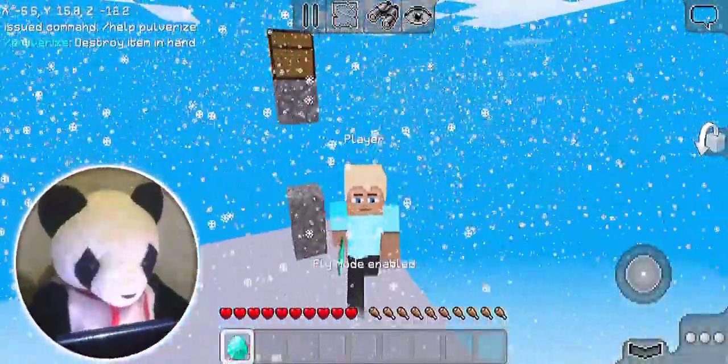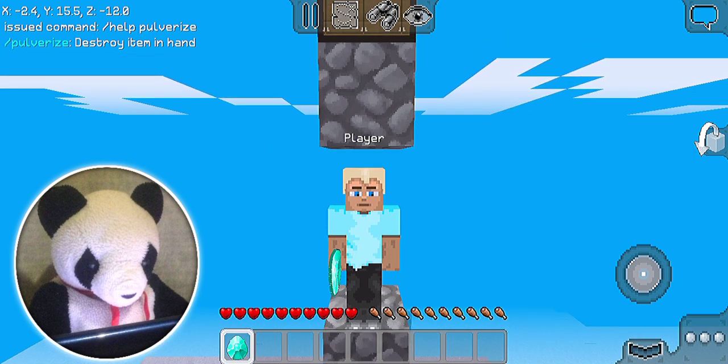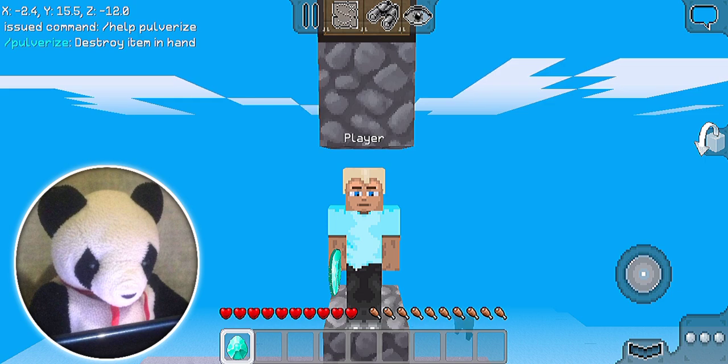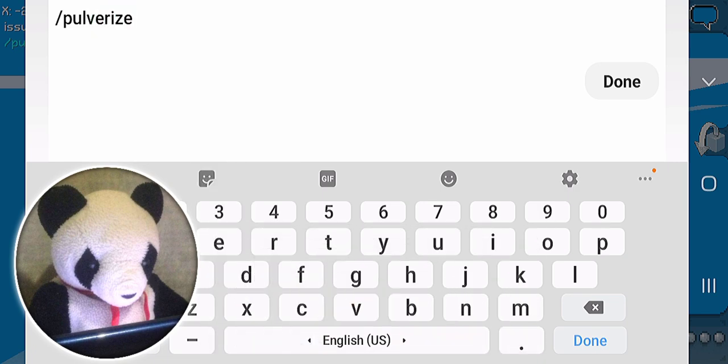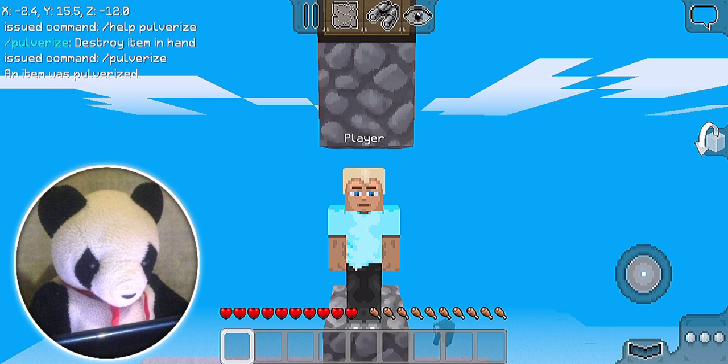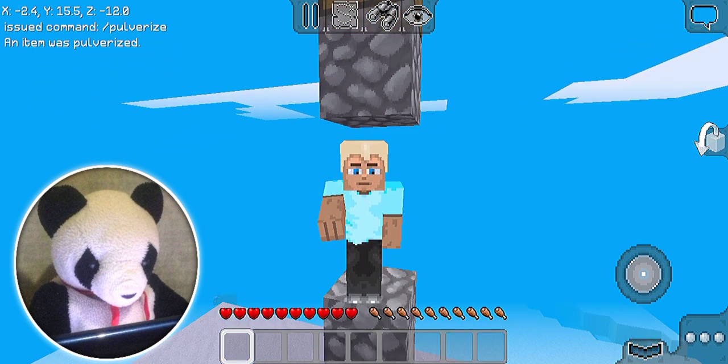Pulverize is like destroying an item in hand — make it disappear. This only works on yourself; you cannot pulverize another player's item that they're holding in their hand. The command is slash pulverize. If you're not in creative mode, you just pulverize your item in hand. Instead of clearing the whole inventory, you could just use this. Moving on to the next command.